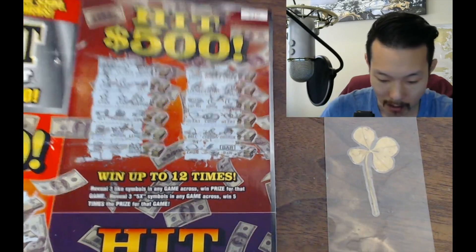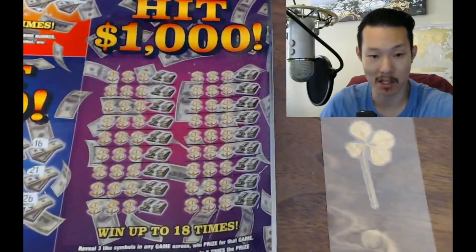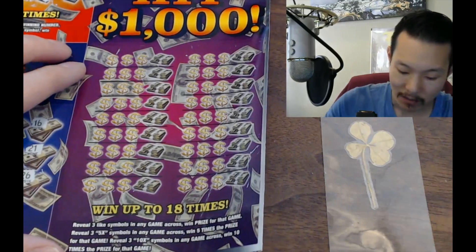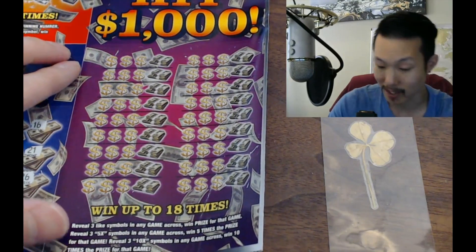All right, last game, last chance — Hit 1000. This is where it counts, this is the one we've got to win. Three like symbols across wins the prize. If you get three 5x symbols you win five times the prize. If you get three 10x symbols you win ten times the prize.